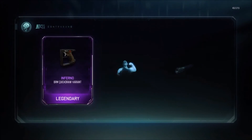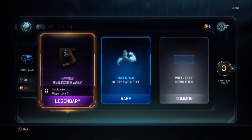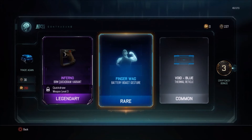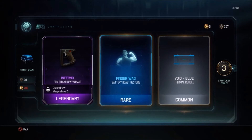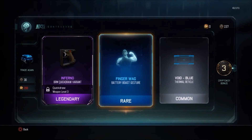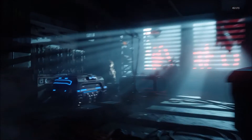We got a legendary Inferno BRM quick throw variant — it's just an attachment. Then we got a Finger Wag Battery Boost gesture, which is a rare — that's for the specialist, like at the end of the game where you can show your guns or muscles. Then we got a Void Blue thermal reticle, which is just for your scope on your weapons. Still no camo — I'm just looking for the camos.